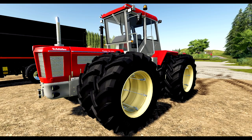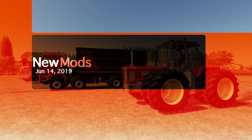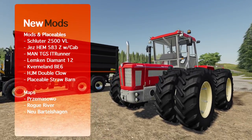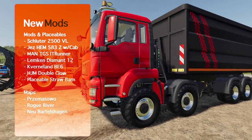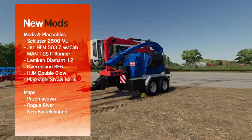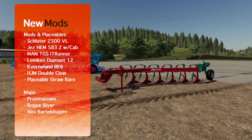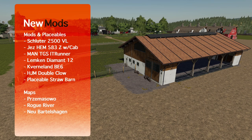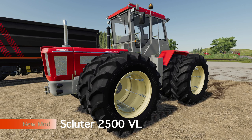Classic tractors are coming back to Farming Simulator. What's going on everybody, DJ Goham here, welcome back to the channel. We have new mods for Farming Simulator 19: the Schluter 2500 VL classic tractor, a new TGS 41500 IT Runner truck, a double claw, the Gens with EPS cab, two new plows, a couple new straw barn mods, an update to the large cow pasture, two brand new maps, and a map update.